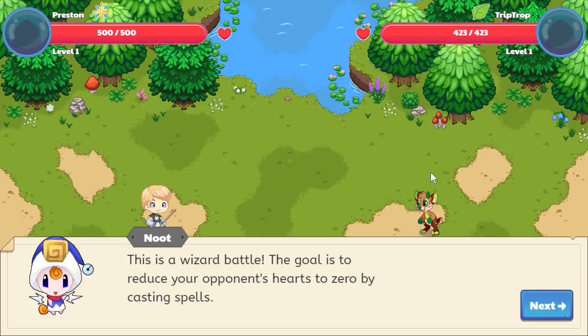In the very beginning, every monster you battle will be at your level. But eventually your wizard will level up further and further beyond the pets' level. Right now all monsters you battle at the very start are going to be the same level as you, but soon it's going to be reduced by four or five levels. Newt says the goal is to reduce your opponent's hearts to zero.